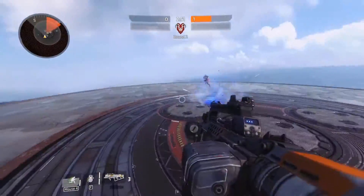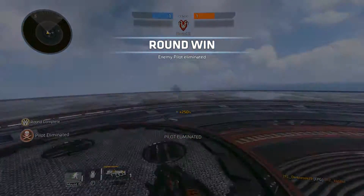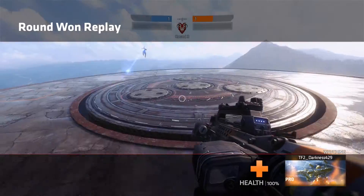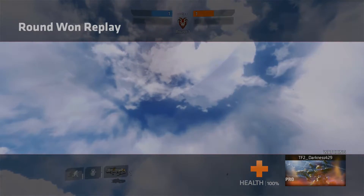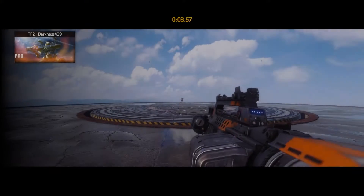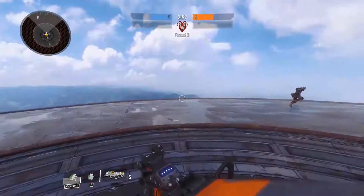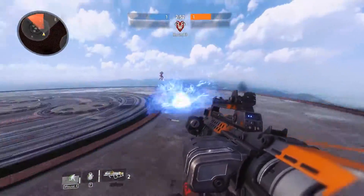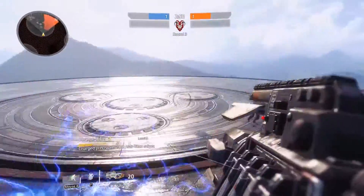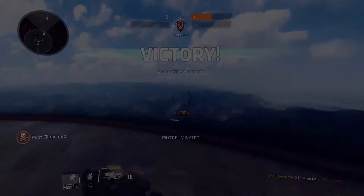The way that you win Coliseum is the first pilot to get two kills is the winner. And if you win, you do get to walk away with some really cool things. Sometimes you'll get a handful of credits, and you'll also get a random advocate package. Inside the advocate package, you could have another Coliseum ticket, random rare call signs, weapon skins, titan skins, pilot skins, and many other things.